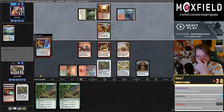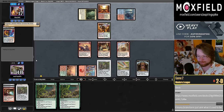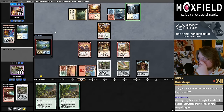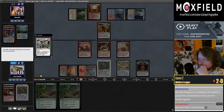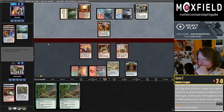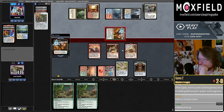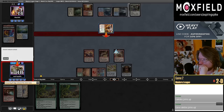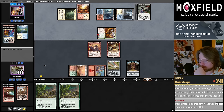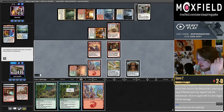I remember reading Raktos Joins Up and thinking it wasn't close to modern-playable. I don't know what Hulking Metamorph does but if you tell me I'll look at the combo. It's a little concerning that we can just get burned out of this game. I'm jumping with the Ragavan.